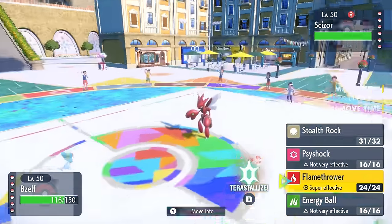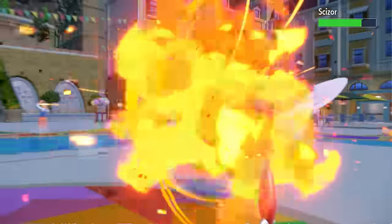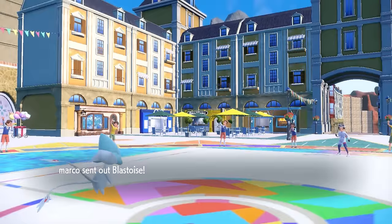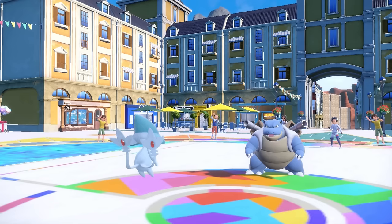They decide to go into the Scizor here, and I'm like - perfect. I can actually just outspeed and just straight up roast and toast him with a Flamethrower. This is exactly what this Azelf is built to do. This thing has so much coverage that it comes in clutch and just straight up knocks out the Scizor, which is perfect for us.